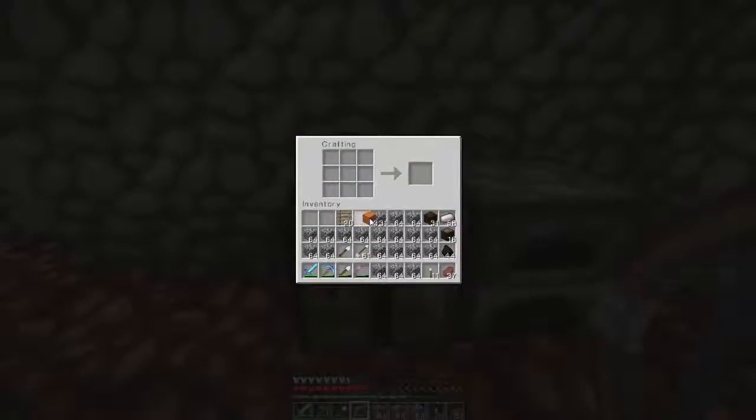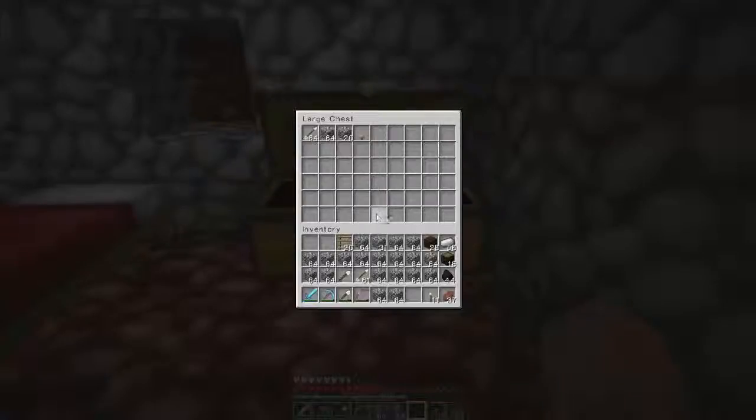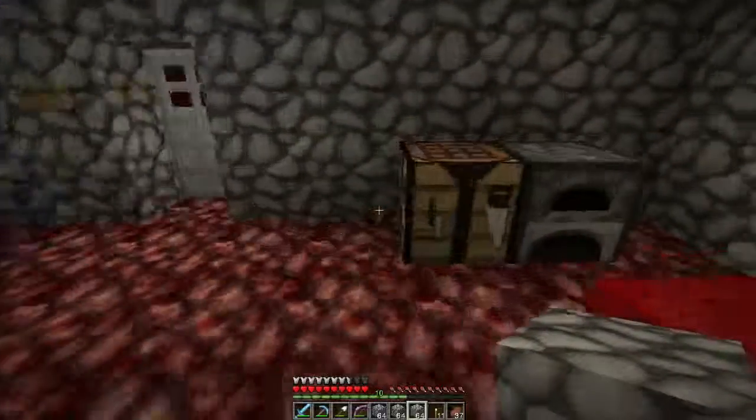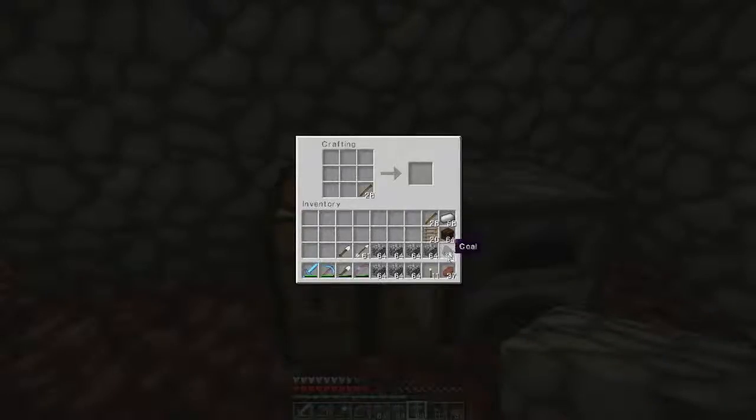Here we are — first thing we gotta do is make our bed, go ahead and get that taken care of. We've got a couple things we want to do while we're down here. We definitely want to find out where the strongholds are. We'll put this in our chest — we want to find out where the stronghold is. I'm gonna take the ladder just in case. Also, figure out the safest way to get there, and find out how we might get our hands on some glowstone. Let me make some torches first before we go anywhere — yeah, plenty of torches there.